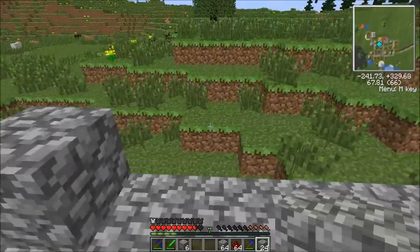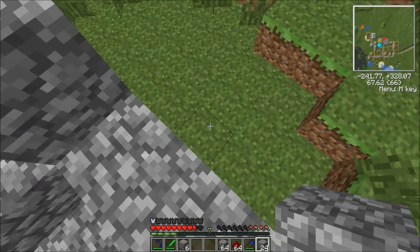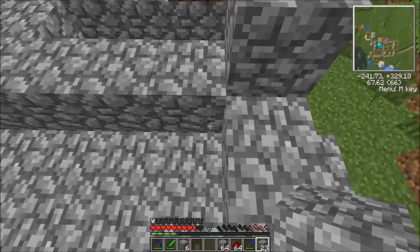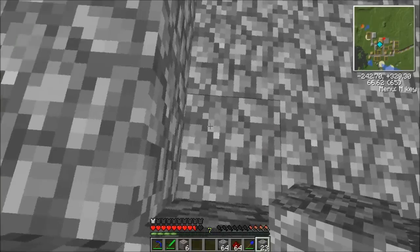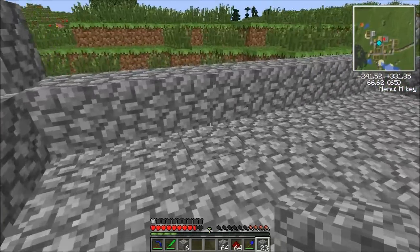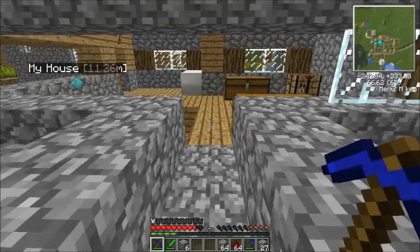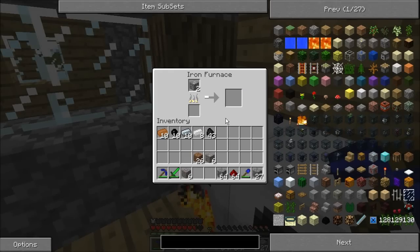I'm also going to want to have a power generation room, which I'm probably going to put behind this. So let's just go ahead and plan for that early. Put our power storage unit here and then have everything running out this way — yeah, that'll work just fine. Let's come back here — are we almost done? Yeah, we're almost done. Close enough.